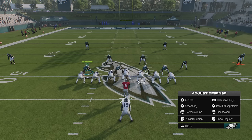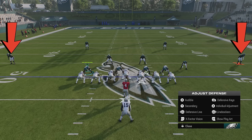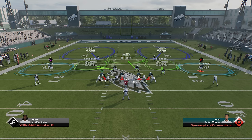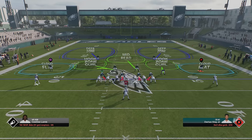Next up I'm going to go over how to read a defense, and this is something you should be doing every single play whether you're running or passing, because if you know what type of defense your opponent is in, you'll know exactly how to attack it. The first thing to look at is the outside cornerbacks, and the second is the safeties. Against cover 2 zone, the cornerbacks will typically be about 5 yards off the line of scrimmage, and since the safeties have to cover deep, they start about 15 yards off the line of scrimmage.